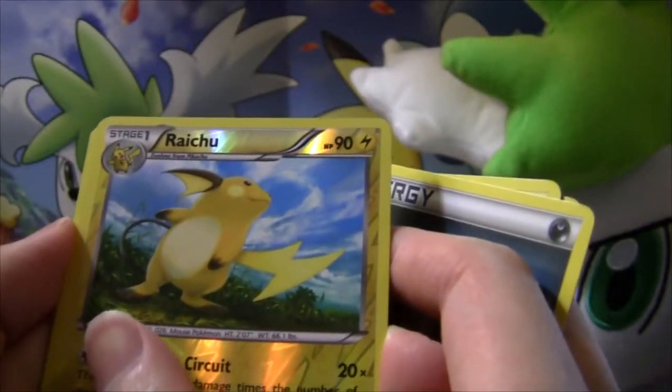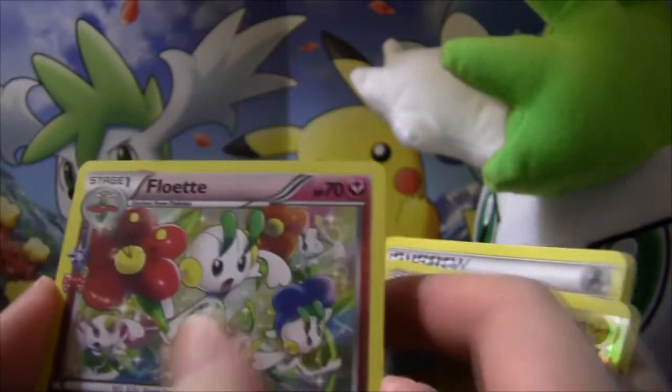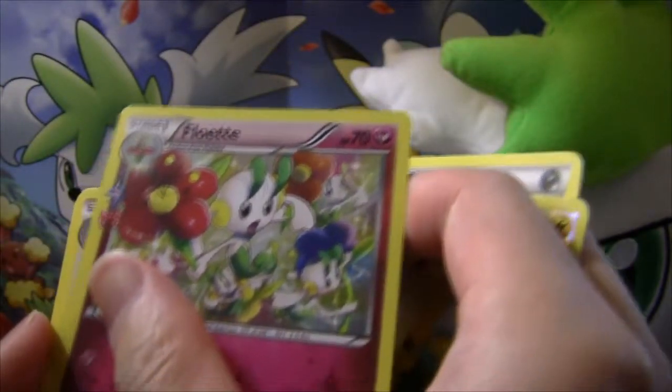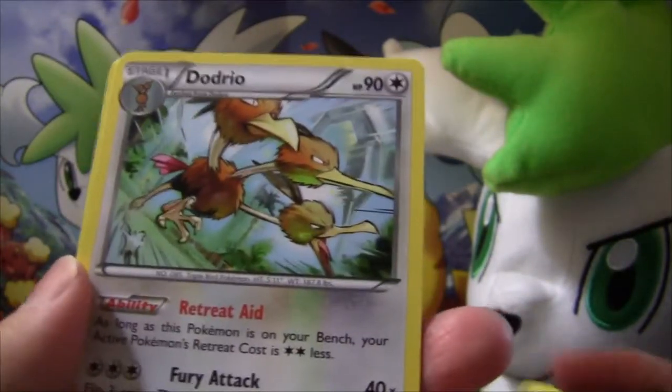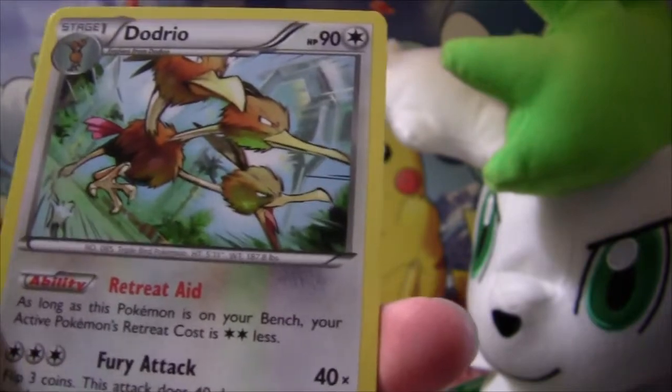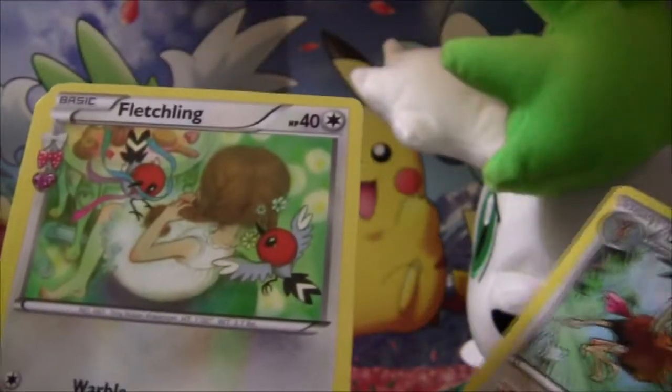And our first Radiant Collection card is a Fluet. And then our Generations card is Doadrio! That's too bad — didn't get a Hollow. Retreat 8 is a useful ability though. And then we have a Fletchling.